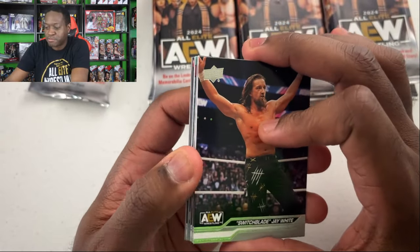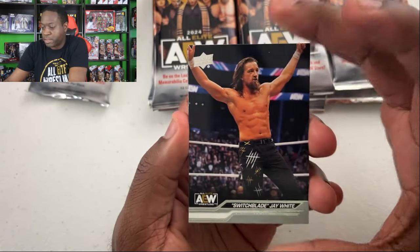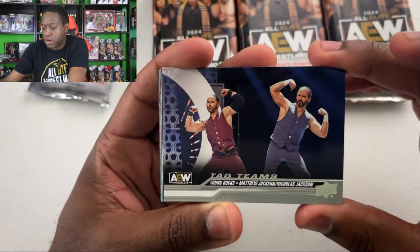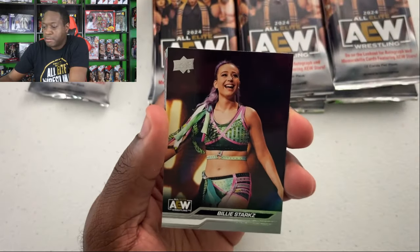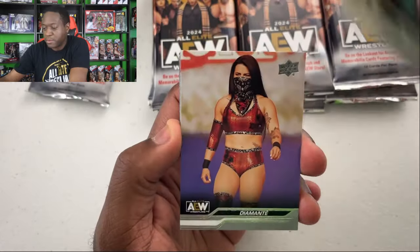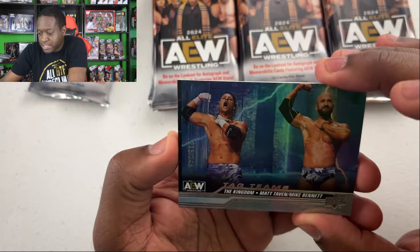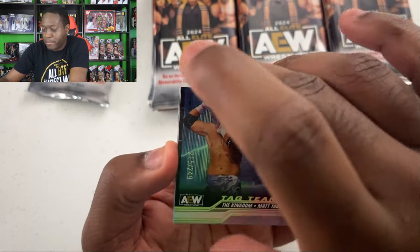If a hit comes through it's probably going to be in the middle of the pack. Switchblade Jay White, Ray Fenix. First tag team card is Nick and Matt Jackson, the Young Bucks. Billie Starks — her first AEW card, that's pretty cool. Diamante. We got our first numbered card — a 215 out of 249. This is the Kingdom of Taven and Bennett.